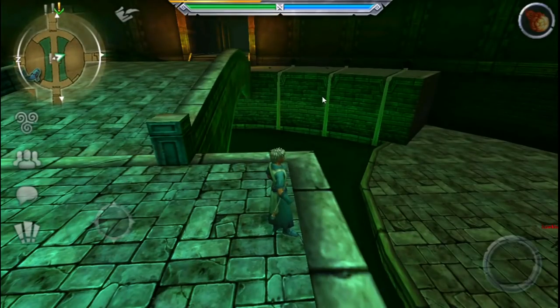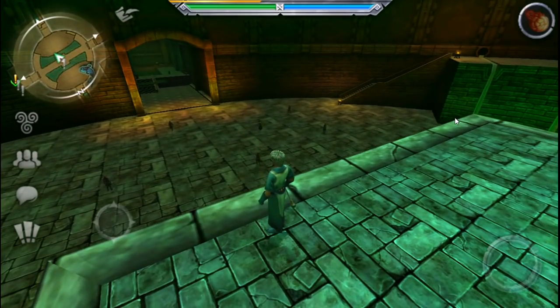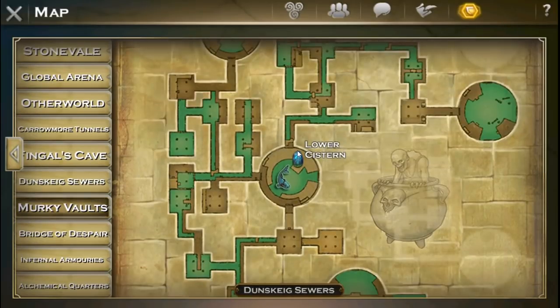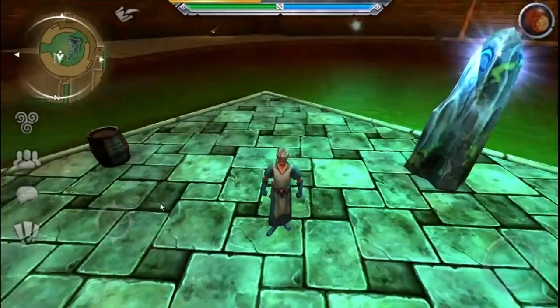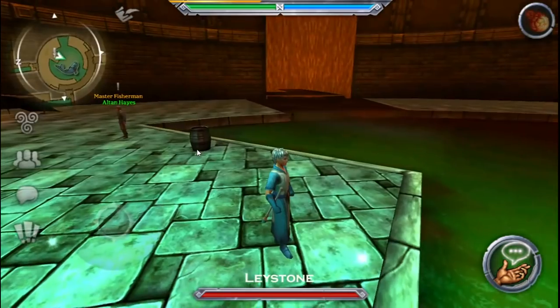You can see the lighting a lot more — it's not subtle anymore. Let's see how the waterfall looks. So it's just the Otherworld water that's messed up.